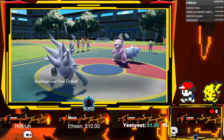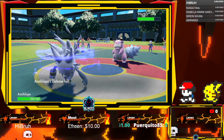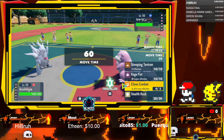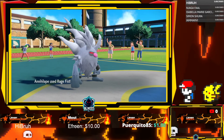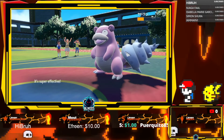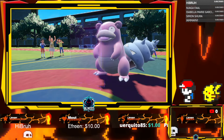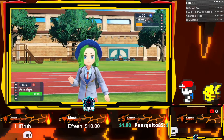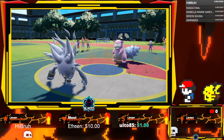He sends out Slowbro. We're gonna Close Combat here — yeah, we should have set up rocks first. Do I Rage Fist? I don't know if this does enough, we probably should have set up rocks. He's just gonna light screen. I think we're gonna set up rocks here and then Rage Fist for the kill next turn. Get those rocks up.